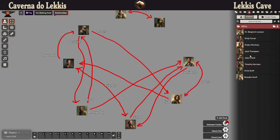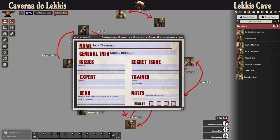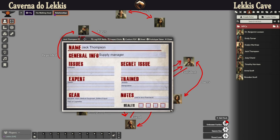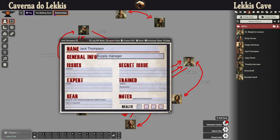I have here some interesting aspects of the NPCs as well. I created this PDF just to be able to have an NPC character sheet — this is an unofficial module and unfortunately it does not have an NPC actor, so I'm going to use this PDF. This is Jack Thompson. He's a supply manager and his issue is addiction. He's expert on stealth, trained on mobility and manipulation, and this is his gear. Notes here tell us that he used to be a pharmacist.